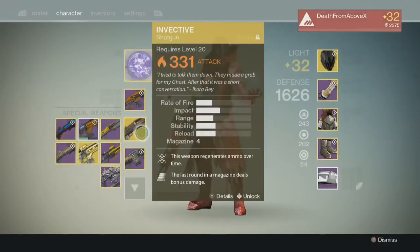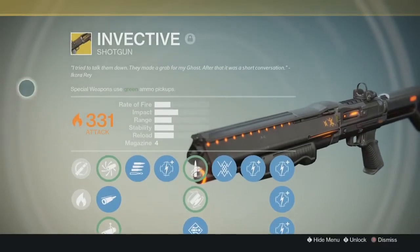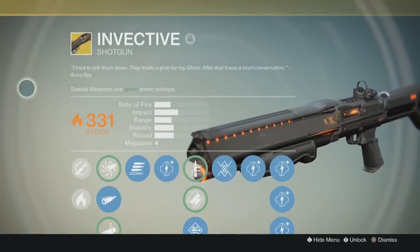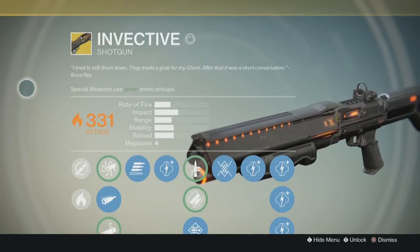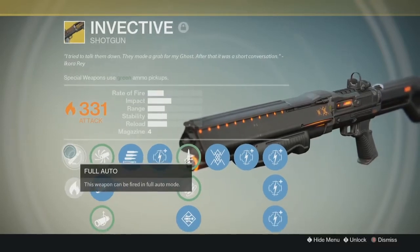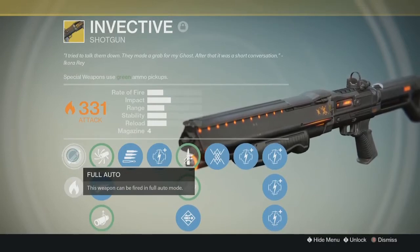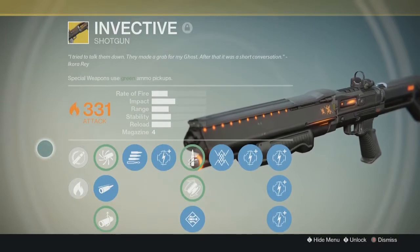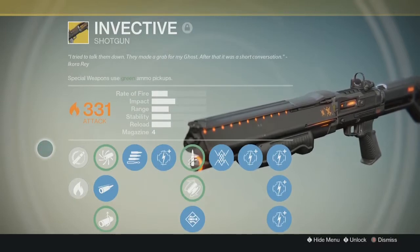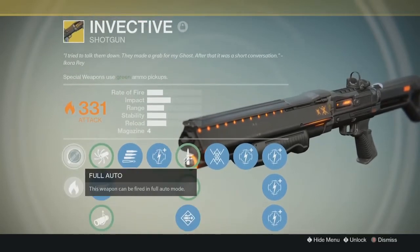So this is the exotic Invective — everybody's Invective will have the same perks as this one. The flavor text: 'I tried to talk them down, they made a grab for a ghost — after that it was a short conversation.' You get the Invective from an exotic bounty that pops up when you turn in regular bounties. You get a choice of three, and you pick the one for the Invective — it's called something like Toland's Journey. When you finish it, they give you the Invective.